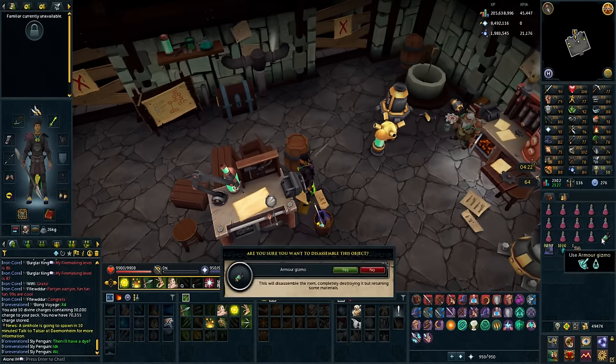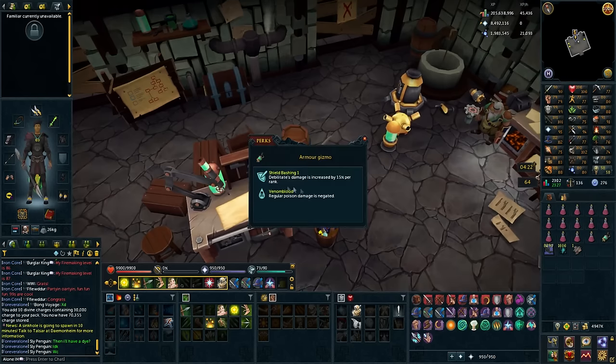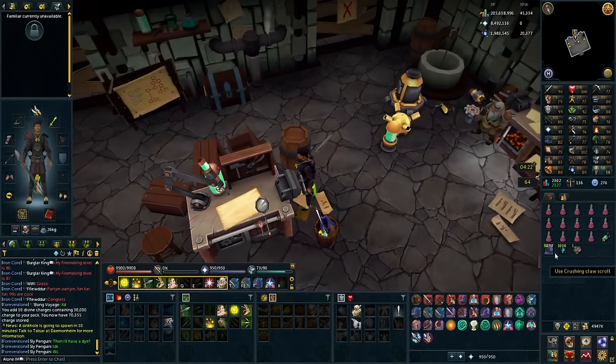I'm not going to disassemble that, that would be really bad. I have the perk here - Venom Blood and Shield Bashing. And I have an augmenter and I am going to augment my legs. I was kind of scared about doing this at first because these legs don't break, so they're infinite value, you could say.